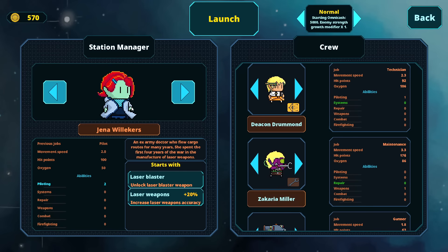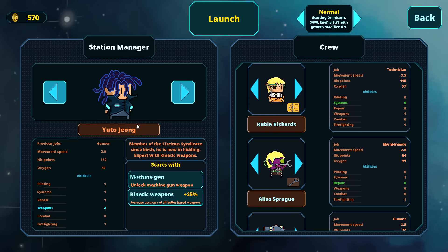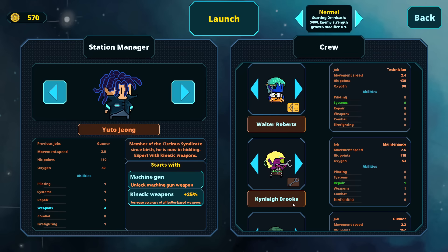We have station managers here — the station manager is effectively your player character. If they die, the game is over. We've got Jenna Willikers and Yuto Jong. These guys have different skill sets, different ships, and different starting layouts. I don't like the layout of Jenna's ship at all, so I don't see a lot of reasons to play her right now. Yuto Jong is a little bit better — he starts with more crew, like four instead of three, and I like his ship layout better.